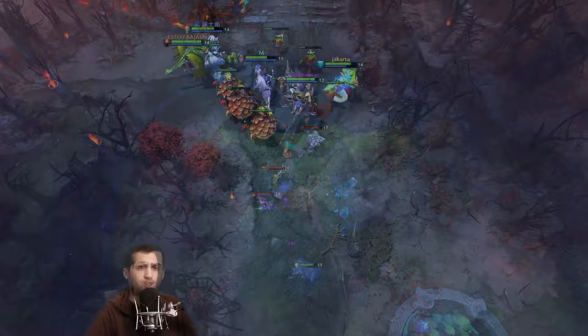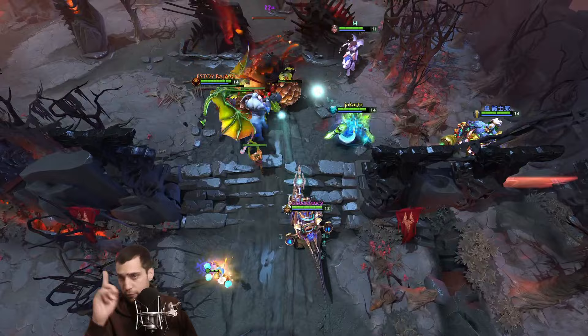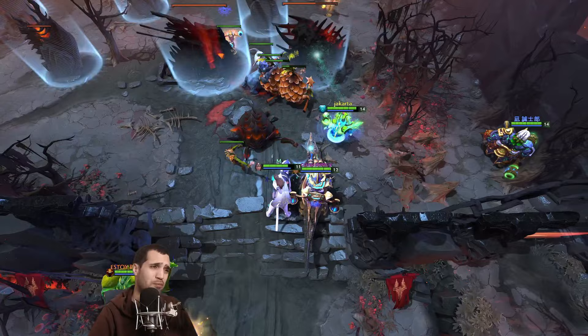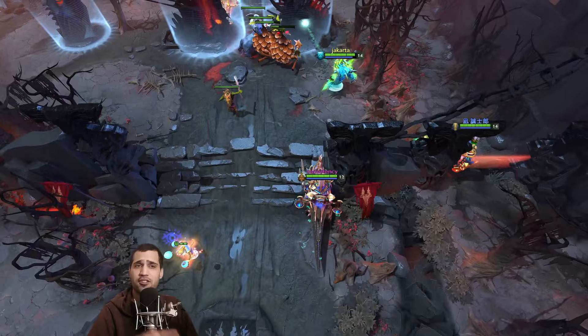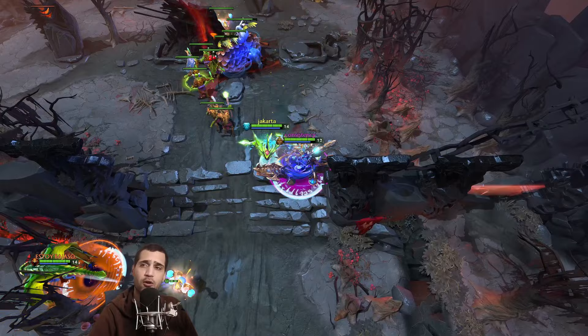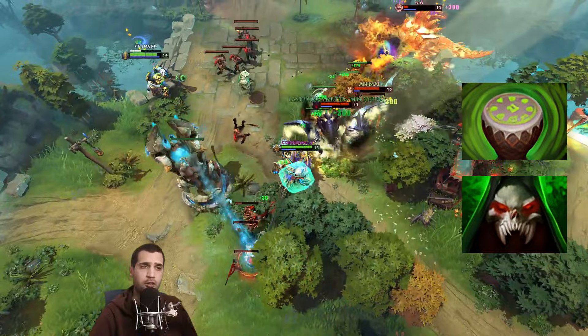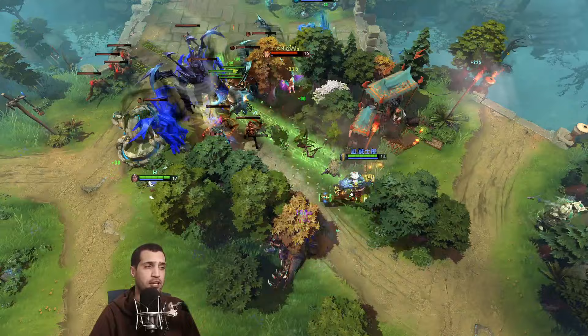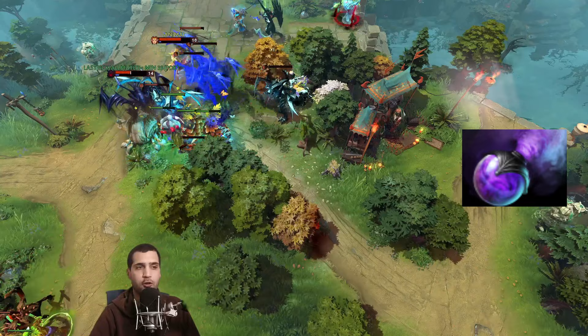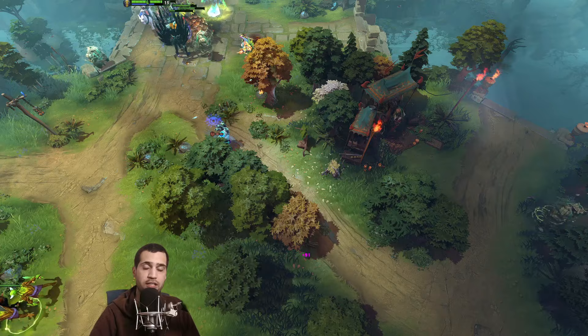Upcoming trends: a couple of heroes I think may become more popular and meta viable as the patch develops. First up is Chen — I wouldn't really call this an upcoming trend but rather a niche pick for those with good micromanagement. I would only suggest this hero for pro drafts or pre-made coordinated teams to take advantage of Chen's early game capabilities. With a Drum of Endurance and Vladimir's Offering, you push incredibly hard with early kills and establish map control. Chen requires a coordinated team to work, but still has a lot of presence even when he himself is dead.